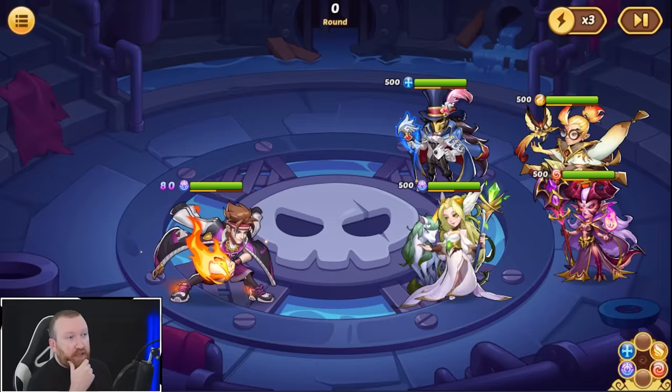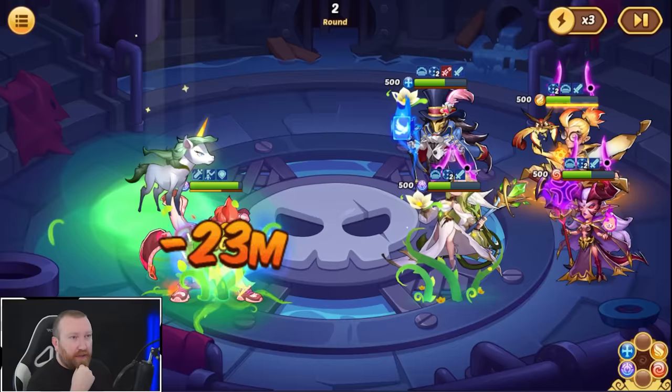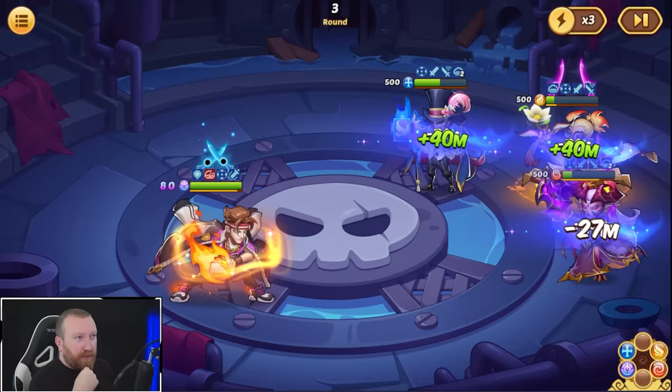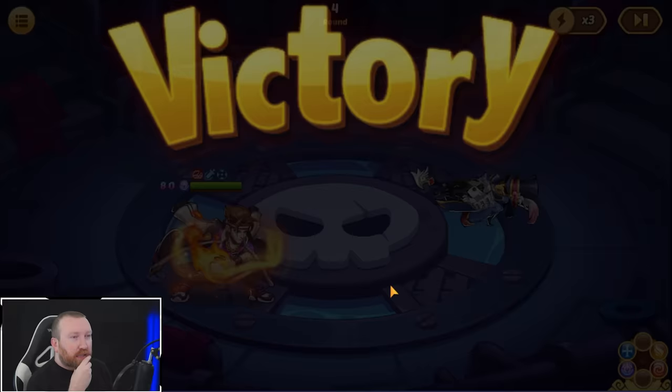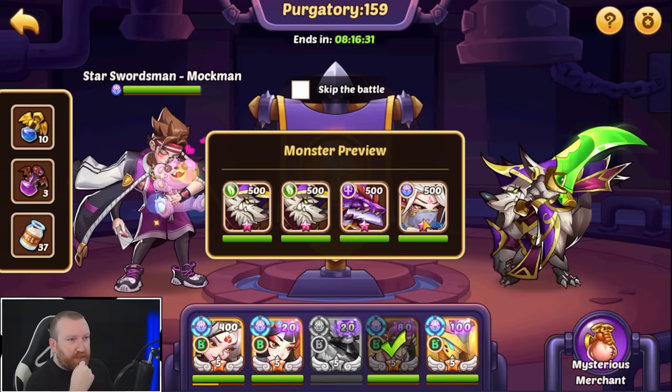We can't use any other cool artifacts besides AMBs right now because we need the speed. There is a Sherlock — we're going to try a star swordsman mock and see how he plays out. Luckily there's no Olivia. He does start in ascending form which is the defensive form. The counter attacks aren't bad though, and as long as he can survive a bit... now we're in offensive form. The next active could be huge for the win.